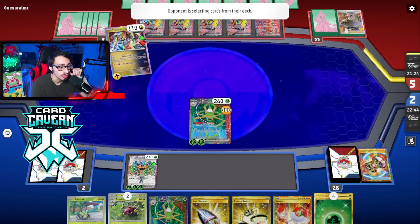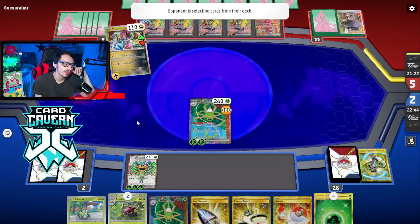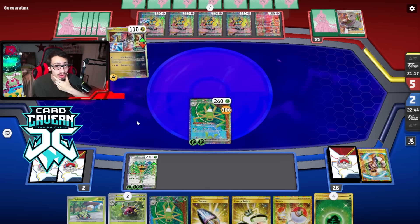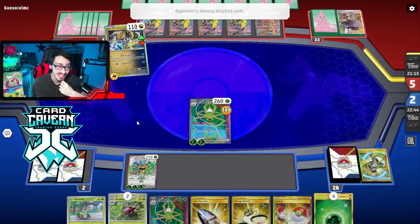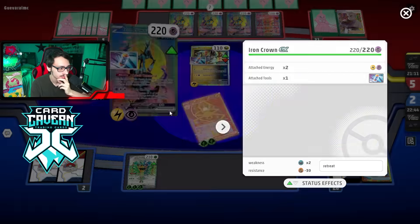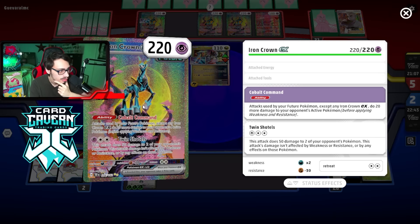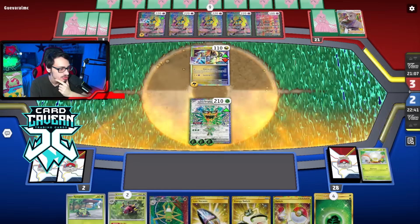Would it be okay to Iono here? Maybe at this point it's fine since they have no guy in play and effectively no hand. That's why I think Counter Catching Iron Hands there was correct and it paid off — we're chilling. But this could get awkward if I don't draw something soon. Oh there is a Psychic Energy on board.